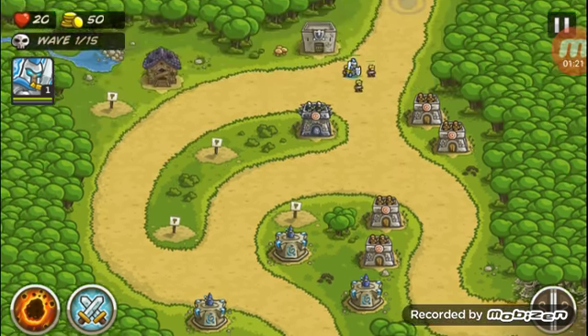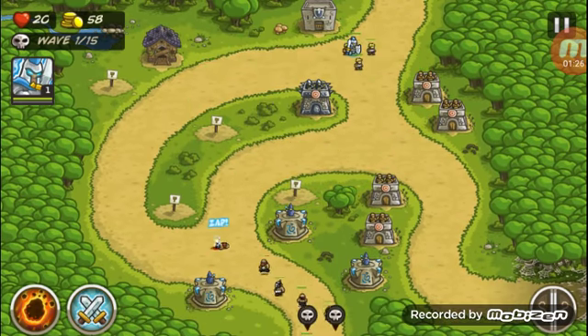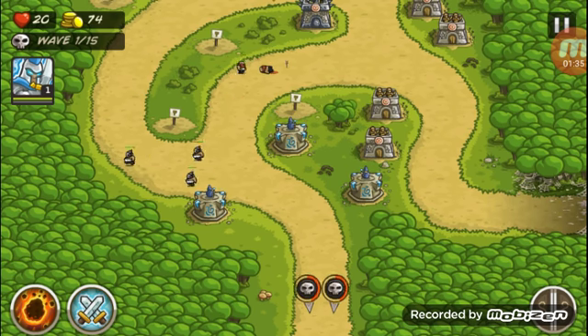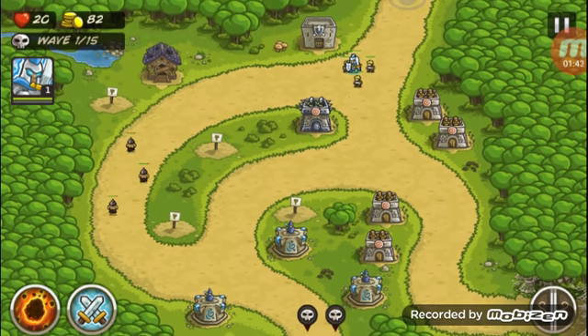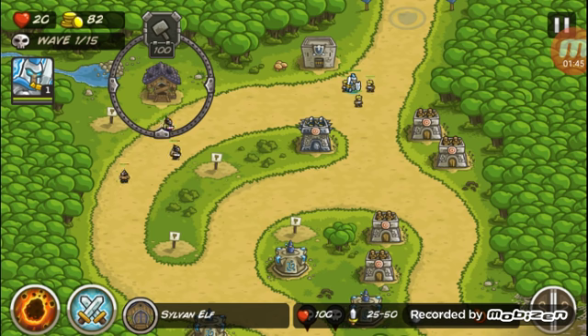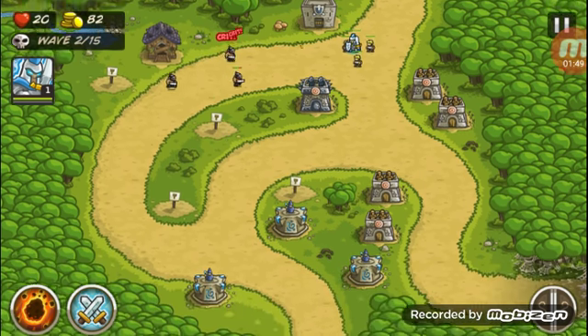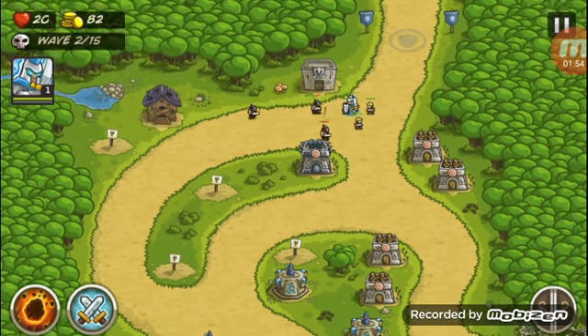After this one, everything to the left of it I usually have magic towers, because most of the bottom waves are usually people with armor on them. To counteract that I have mage towers. I usually don't upgrade them because they're good and all but they're not that good — they're not worth a hundred per elf basically.